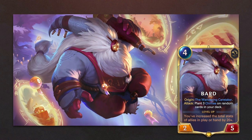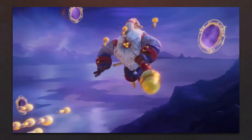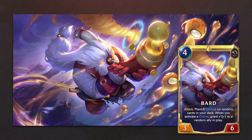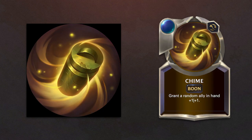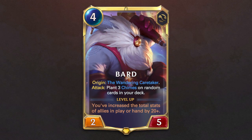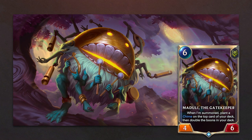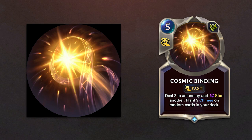Bard is our second champion. We see his level up animation and his level 2. His origin card is the Wandering Caretaker, and our first boon, Chime. His champion spell is Bard's Traveler's Call. Bard brings three new followers: Beard the Bell Ringer, Esmus Breath of the World, and Maduli the Gatekeeper. He also introduces a new landmark, Mystic Vortex, and two new spells: Proximity Puffcap and Cosmic Binding.